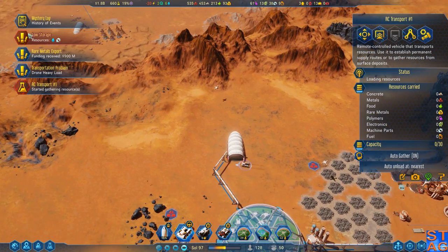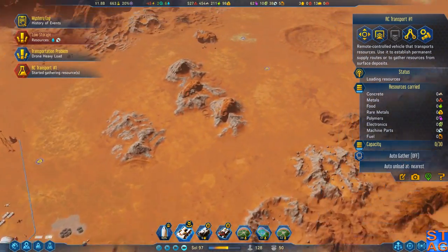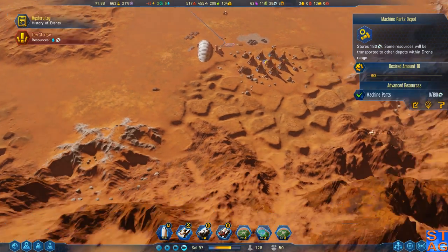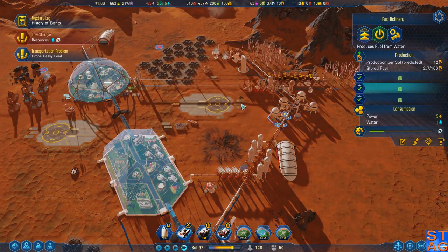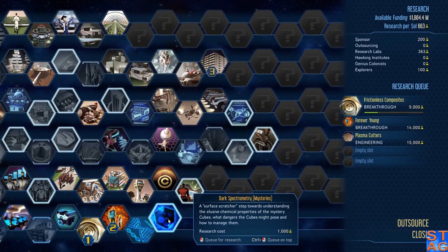Are you ready to not screw up things? I want to send him off up here to some unknown region. We got plenty of rare metals down here, which is great. Unfortunately, keeping ten machine parts down there is very difficult right now. Research-wise, I do want to get frictionless composites going. Dark spectrometry - let's keep outsourcing that research.